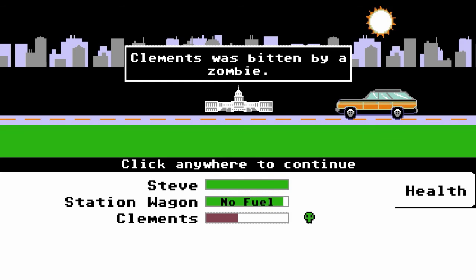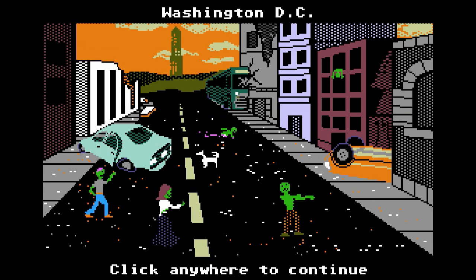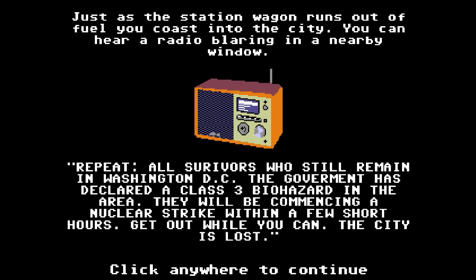The station wagon's running out of fuel. Clements, we're out of fuel and you're turning into a zombie. This looks like a nice town. Just as the station wagon runs out of fuel and we coast into the city, you can hear a radio blaring: 'All survivors remaining in Washington DC — the government has declared a class 3 biohazard in the area. They will be commencing a nuclear strike within a few short hours. Get out while you can. The city is lost.'